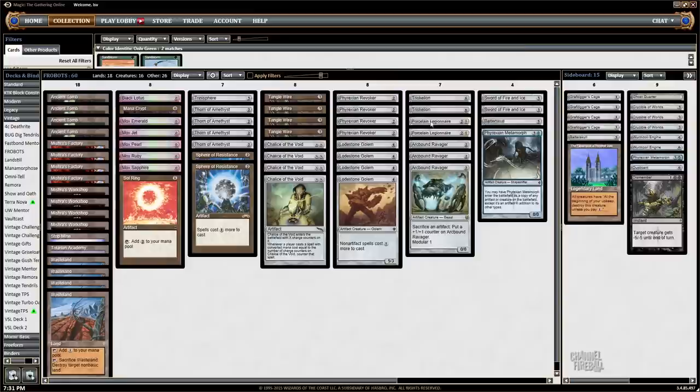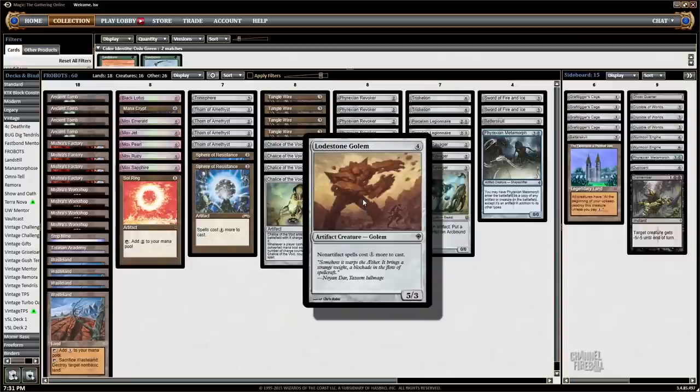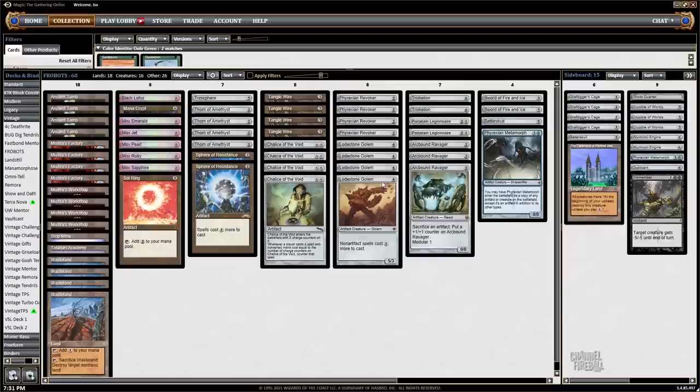I made a couple adjustments, but the main premise of this deck is just to make it so your opponent can't cast spells between the various Sphere effects, including the big one Trinisphere, Tangle Wire, and Chalice, as well as Lodestone Golem, plus Revoker, which can turn off Moxes, Black Lotus, Sol Ring, or Planeswalkers. And then kill them with something like Lodestone Golem, which is just incredible.